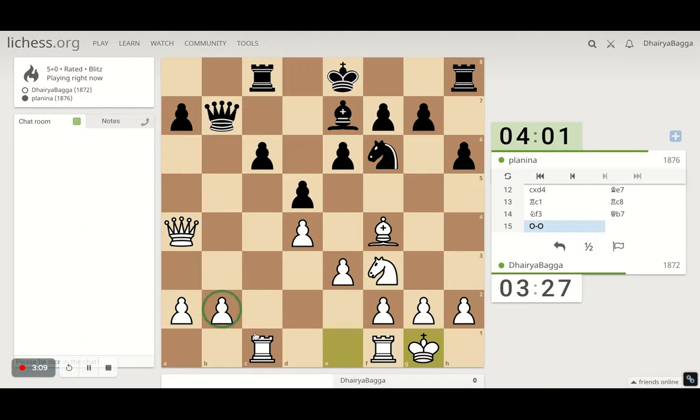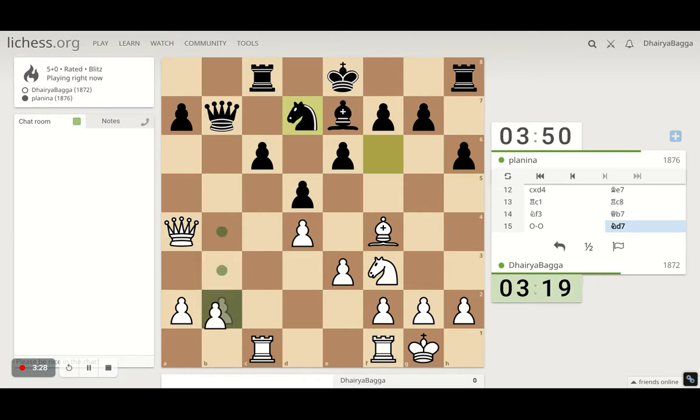Now if he takes the pawn he loses the pawn as well, so that's an equalizer, plus it's attacking. If he takes, I come with a queen check and then his castling gets spoiled. Maybe he understands the threat. I can play pawn forward, but that can trap my queen as well. I have to be careful.